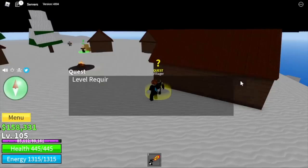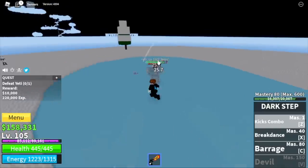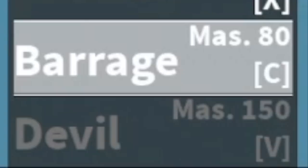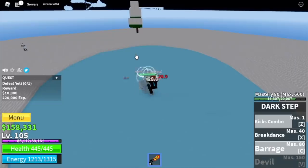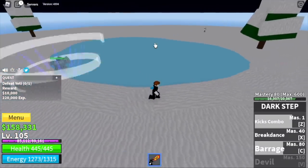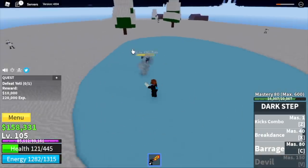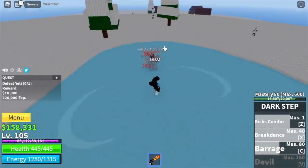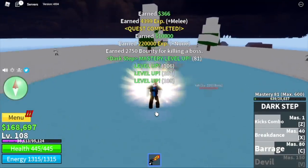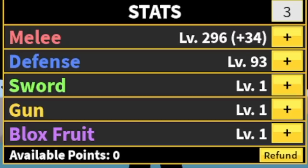Next up is the mini boss in this island, the Yeti. By this time, we've already unlocked our third skill, the Barrage, at Mastery 80. My only tip is just dodge this skill of his. Once you dodge that skill, everything will be fine. Use your skills, create distance, use your skills, dodge, and repeat. You're gonna do this until you reach level 130. Stat check: 296 melee, 93 defense.